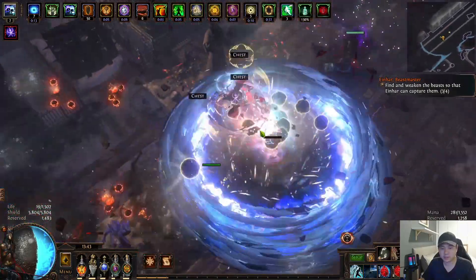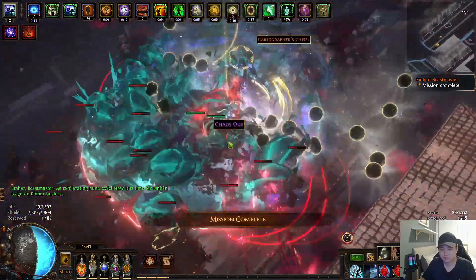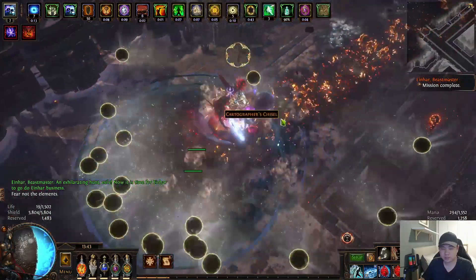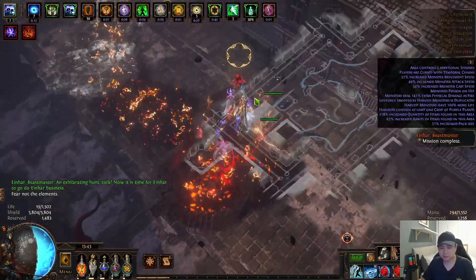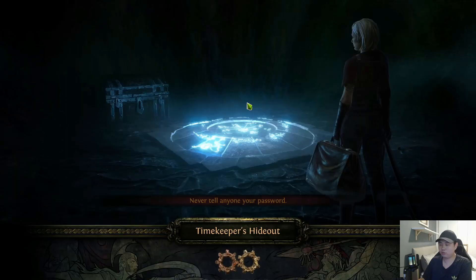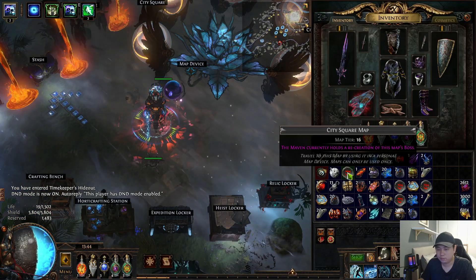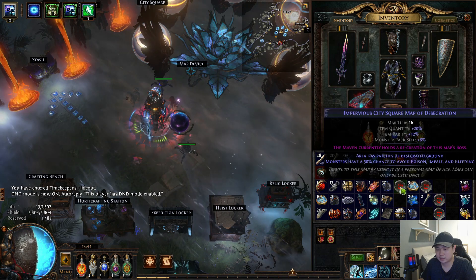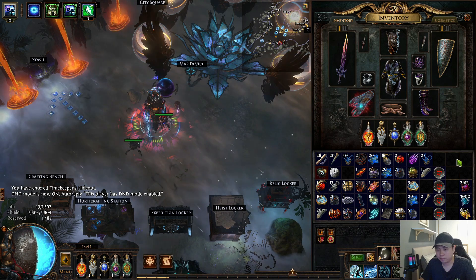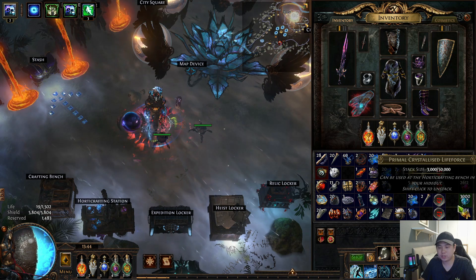Having those rare possessed monsters is really very good. We're done! Going to the hideout now to quickly show my results. I haven't put anything to the stash — map sustain: you can see we are sustaining our maps really very well, one for one, sometimes you might get more. As for the life force, this is how much I've gotten — quite a lot.